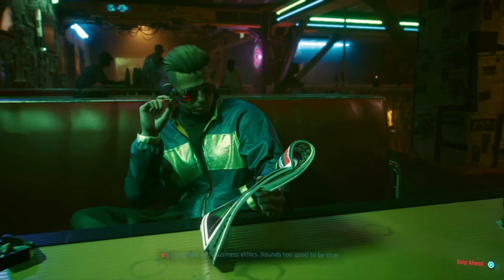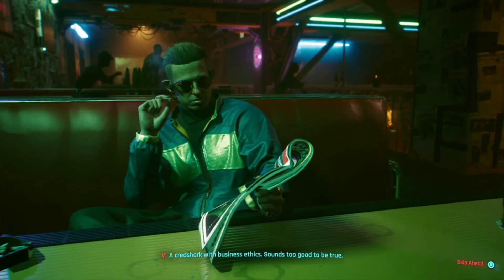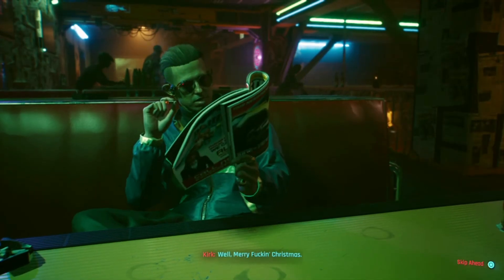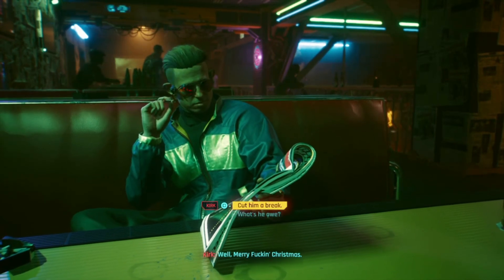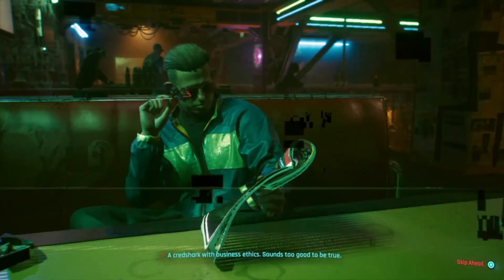The first one is turn off motion blur. You're going to turn off a bunch of settings here. Turn off motion blur, then turn off film grain, then turn off depth of field, then turn off lens flare, and chromatic aberration. By turning off those settings, you can get a better and smoother experience on a base console like a PS4 or Xbox One.